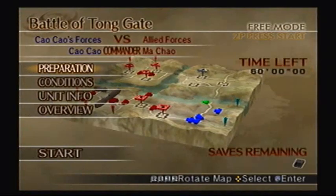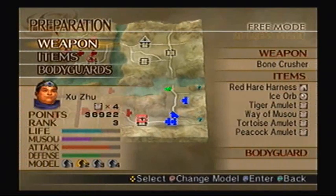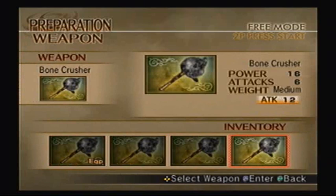If you remember my Dynasty Warriors 4 Let's Play, which took well over 100 episodes — in fact, it was my first Let's Play to reach 100 episodes — I got Xu Zhu's level 10 weapon in the Battle of Tong Gate. That was a pain because there was a little bit of RNG involved. This particular battle, not so much, so you don't have to worry about that.